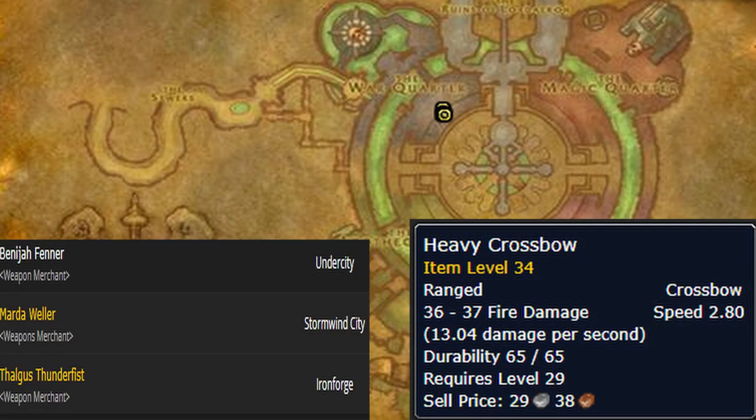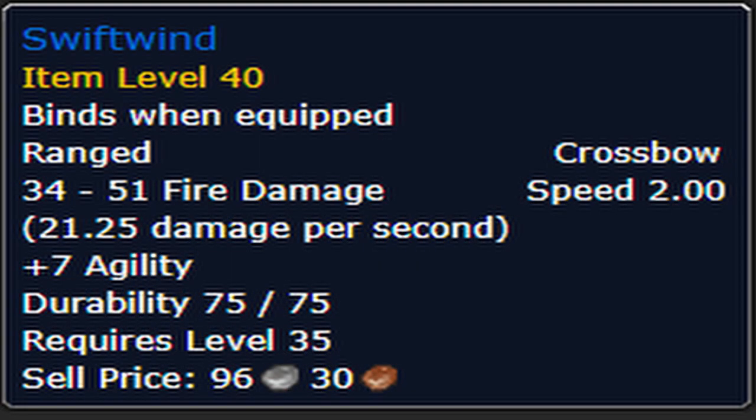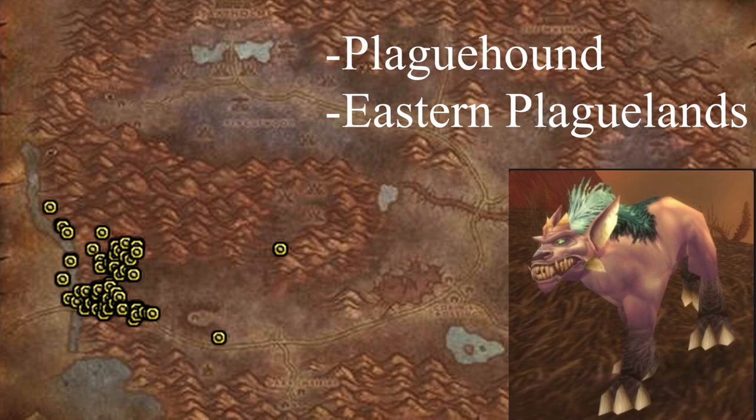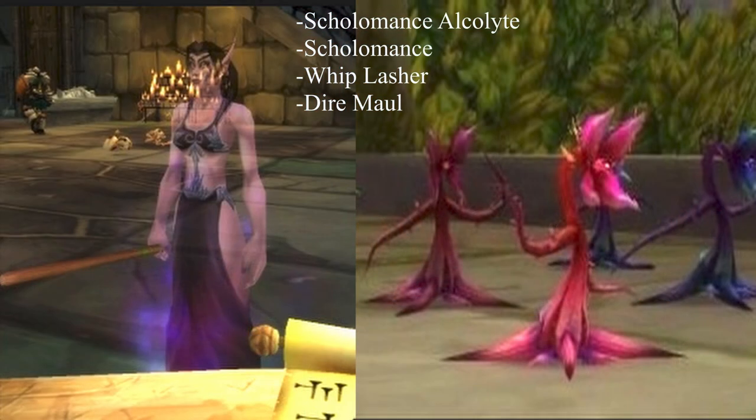The Heavy Crossbow can be purchased from Benjah-Fenner in the War Quarter of the Undercity. Swift Wind is a twink PvP crossbow good for battlegrounds 30 to 39. You can farm it from the Crypt Fiends in the northwestern part of Eastern Plaguelands, Plague Hounds in the southwestern part, or from Skullomancer Acolytes in the dungeon Scholomance, or the Whiplashers in the dungeon Dire Maul.